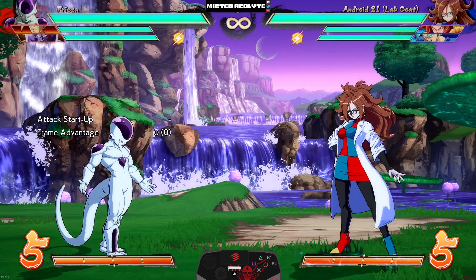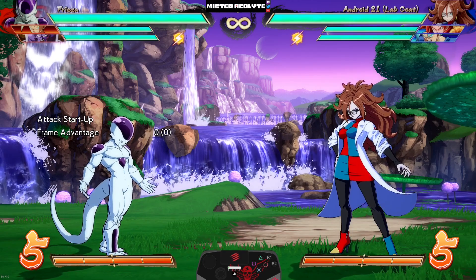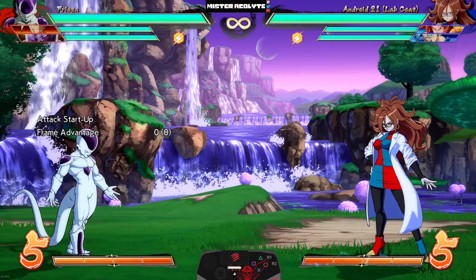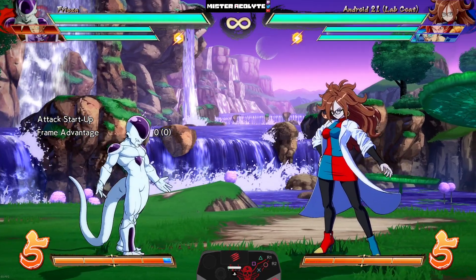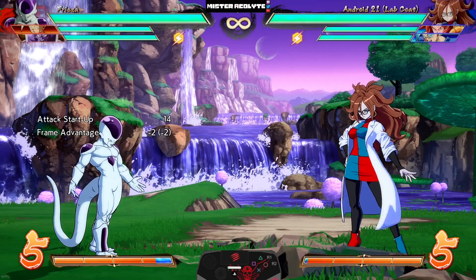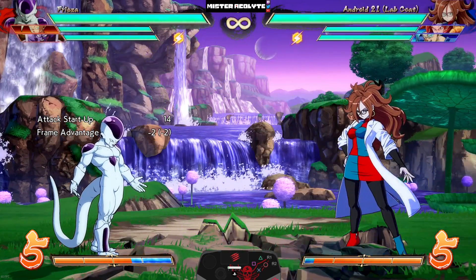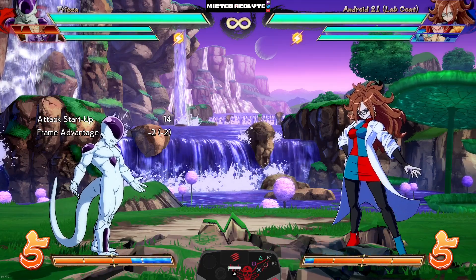Frieza is a character who has struggled in this game for the longest time, and I believe that struggle is now completely over. He has once again received some insane buffs. First, they reduced the recovery on Light Death Wave — it is now minus two on block. Yes, this move that takes up so much of the screen and comes out so fast is now minus two.